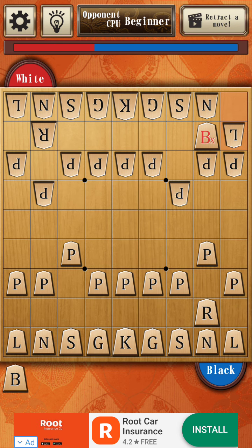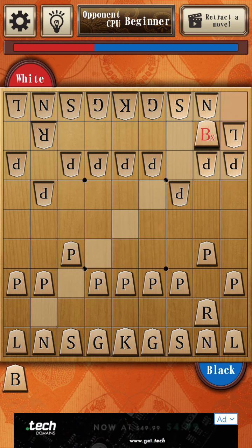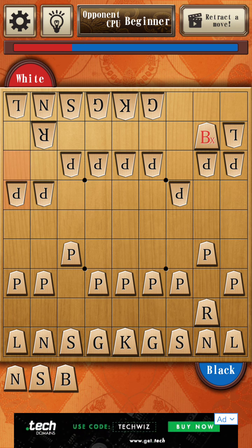I promoted that piece. This is a beginner AI, so what they would have normally done is taken that silver general and attacked the bishop. I'm actually surprised the beginner AI didn't do that. So now with this piece it can move like a king and also like a bishop. I'm going to look more at the king movement capability. I can attack the knight, the lance, or the silver general — but then they're just going to take it out anyway. I'm going to choose to take out the knight. The silver general moved back, so I'll just kill it too.